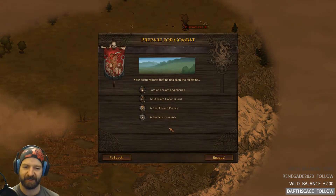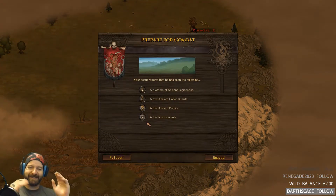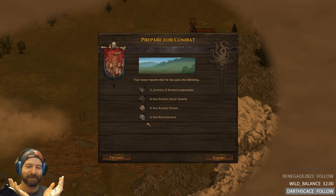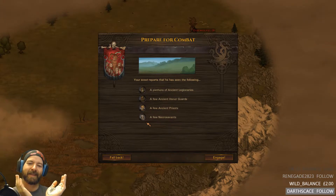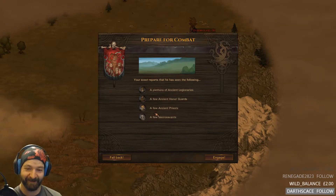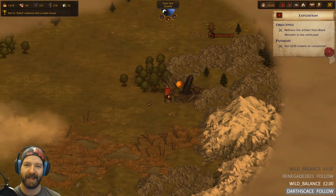Wait, it looks like the enemy composition changed. Does it keep re-rolling every time? What the hell is this? The night before it was a lot easier. Now there's a plethora of ancient legionaries — it used to be lots of ancient legionaries and one honor guard and one necro savant, but now it's multiple necro savants, multiple ancient priests, a few honor guards, and a plethora of legionaries. What the actual hell?